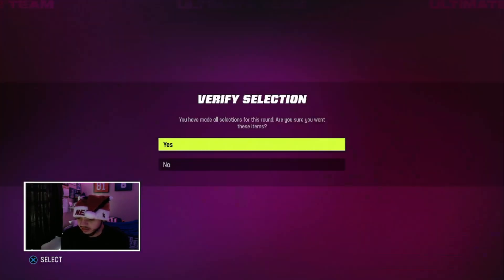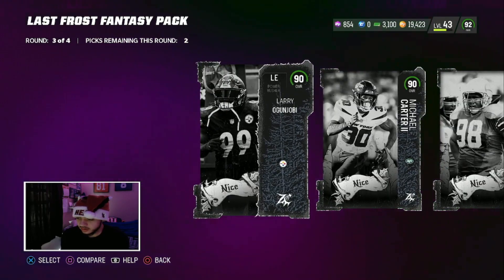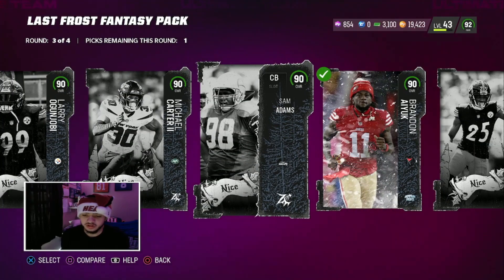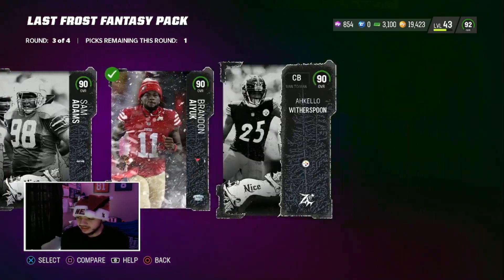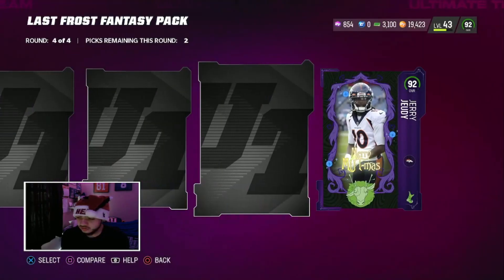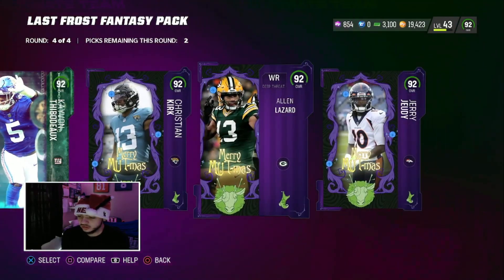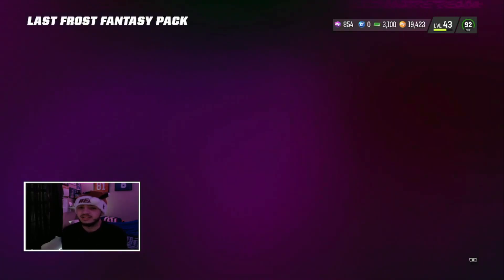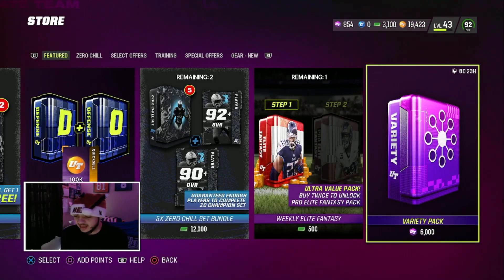Third round 90s - alright, we're gonna go Iuke and Sam Adams. Got a corner - Michael Carter corner, Lario, Gun Joe. We'll go Sam Adams, that's just cool. Then we got the 92s - we did pull a ghost but we need two of these guys so I can actually complete the set because I want that CD card. That card is nasty, it's amazing.